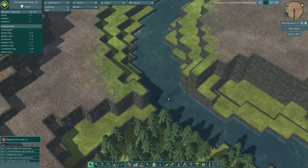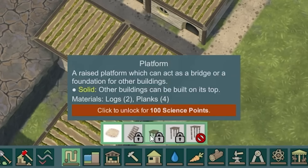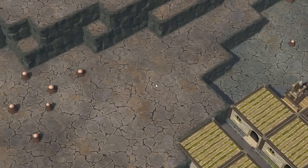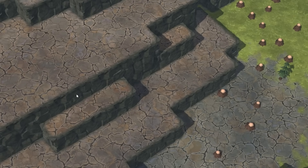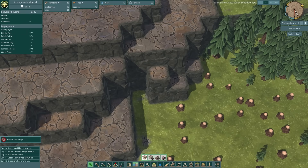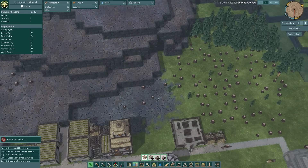We need to think about how we're going to get over there and dam this up. We've got to build a path network with stairs — but we need to unlock the stairs first. We've only got 36 science points and we need 70. Whilst we're waiting, we can get our path on its way. People can get up here with these stairs, head over here, with stairs up that way. And then to get across we probably just want to fill this in, which will allow them to get around the corner to where the dam will go.